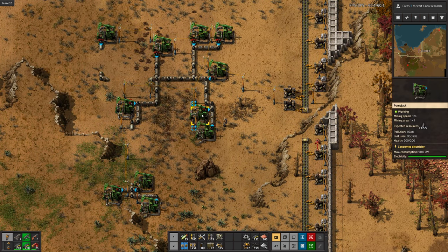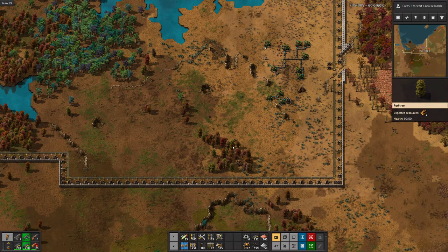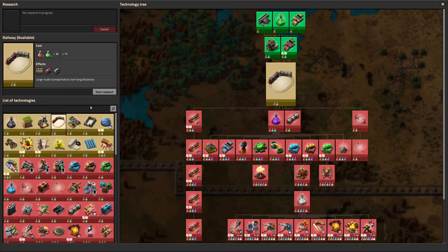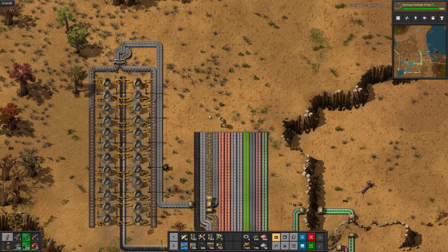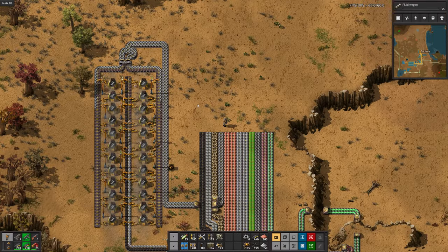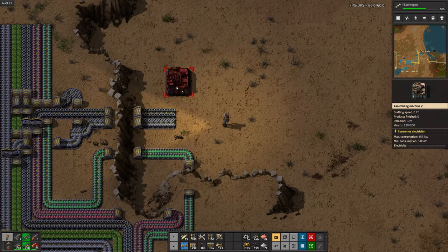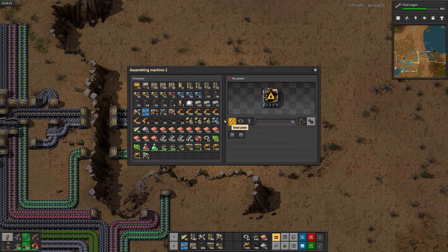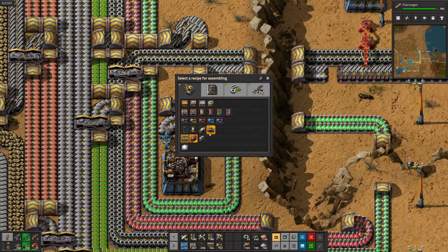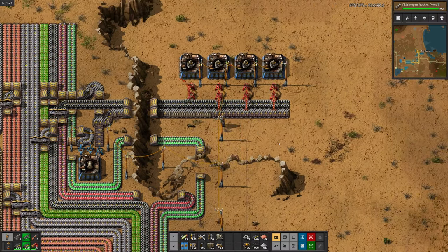Need somewhere to store the oil, so I'll make a storage tank real quick. How are we going to get that oil all the way back to our base? We're going to use trains. Once trains are done, we research fluid wagons so we can actually start to move the oil around. I'll set up engine production so we can make trains — we'll also need engines for stuff later, so it's good to get a stockpile going. I had just enough room to throw in this little tiny pipe production. Now we have engine production, and there's fluid wagons.